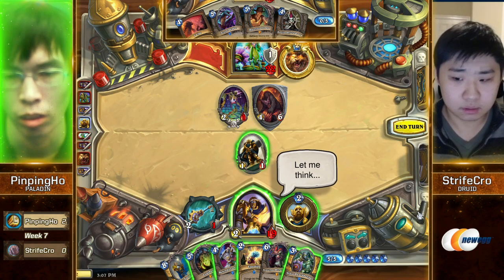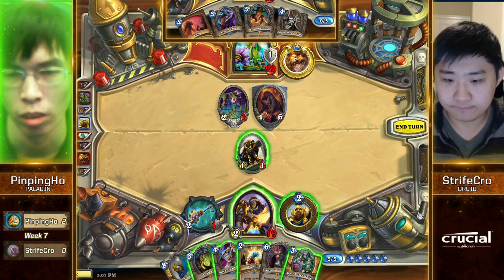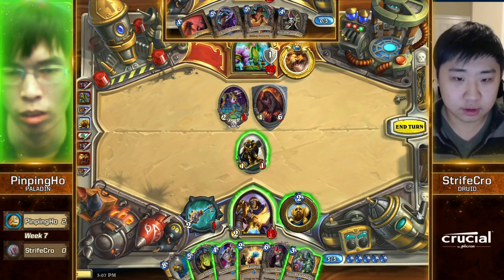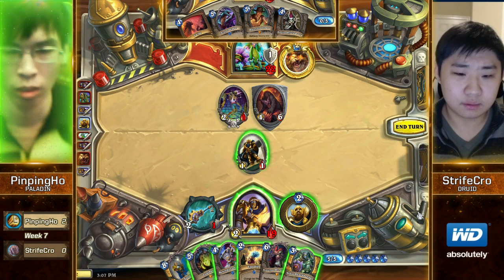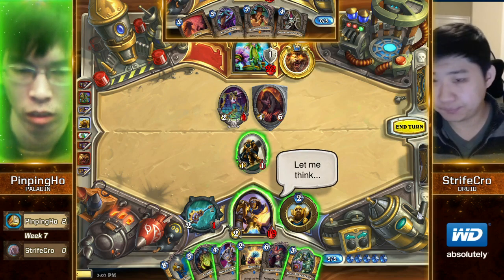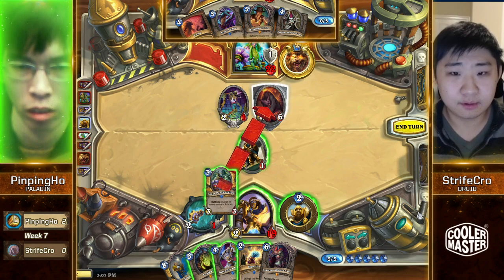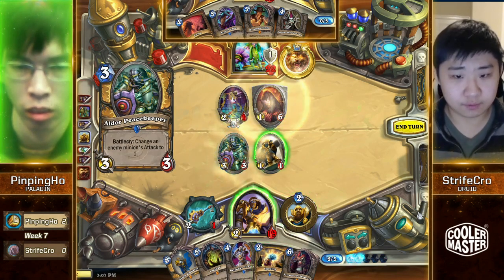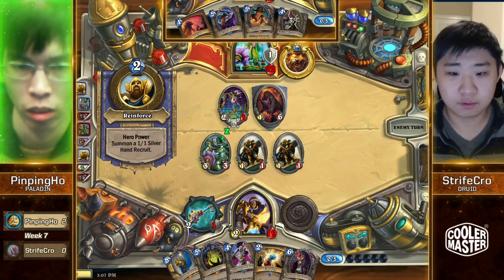Sometimes you see Senjin in like a normal non-Ancient-of-War Druid deck. Maybe this one has Mind Control Tech and Azure Drakes — kind of like a wall Druid or Taunt Druid that just has a little bit more taunts than normal, even has Sludge Belcher. Or just a fast Druid that plays Senjin instead of Yeti. Alright, Druid of the Claw is going to be following through — he's going to be cleaning up the Silverhand Recruits.